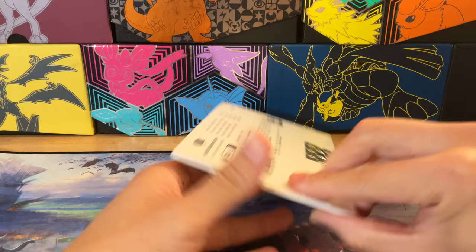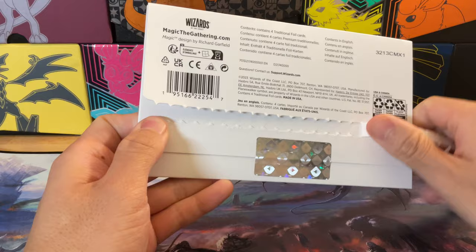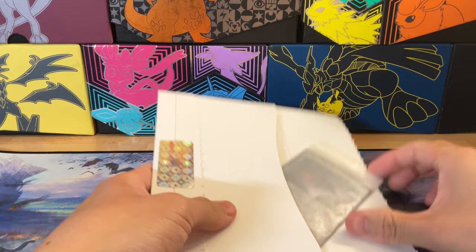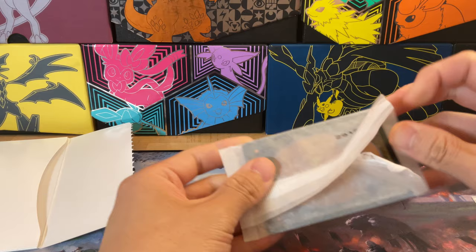Hey, what's up guys! Here we have a Secret Lair drop — it's the John Avon foil edition. It comes with four traditional foil cards, and I'm super excited about this one because it has one of the biggest chase cards for me for my Eldrazi commander deck. Let's see this. Here's the big thank-you card — set that to the side. Here we go, just this one little pack of cards. There is the chase card I've been waiting for so long. Let's open up the pack and take a look.